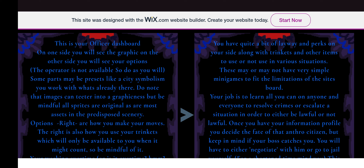This is your officer's dashboard. On one side you will see the graphic, and on the other side you will see your options. The operator is not available, so do as you will. Some parts may be presets, like city symbolism — you work with what's already there. Images can teeter into graphicness, but all sprites are original, as are most of the assets in the predisposed scenery options.